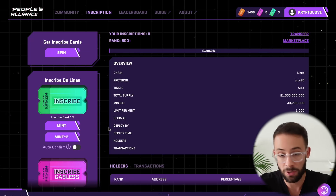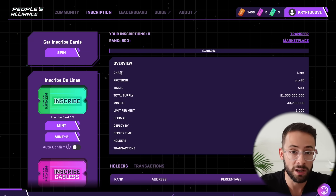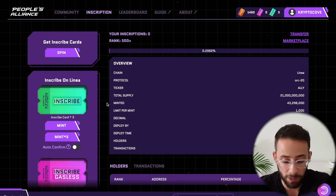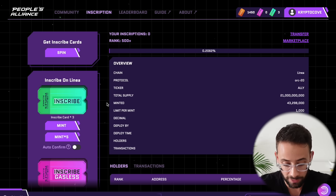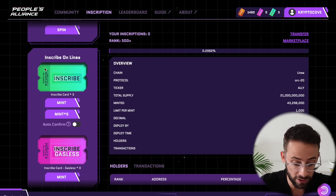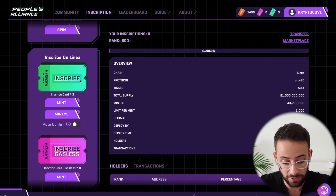Now it says I only have three, whereas earlier I had four. But don't worry — you didn't actually lose that inscription card. If you just wait a couple of minutes, it will come back and you'll be able to still mint that inscription. However, next time just make sure that you fund the wallet before you actually hit on the button and you won't have to deal with that issue.